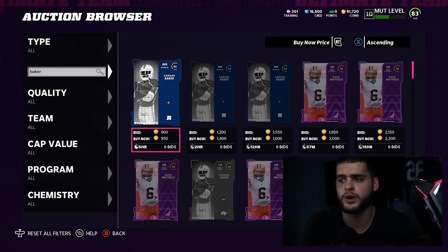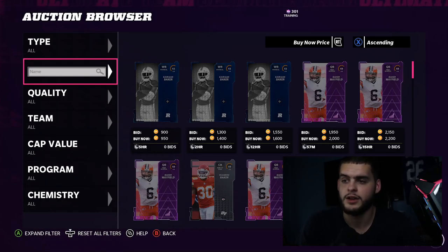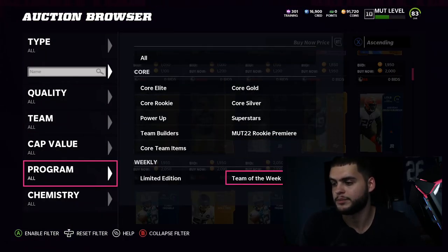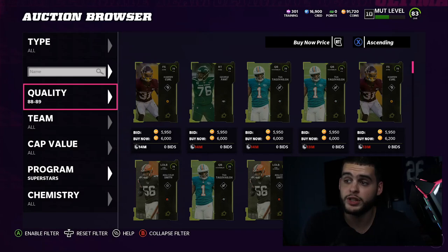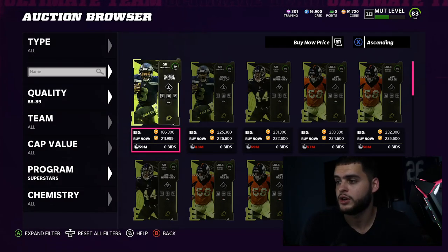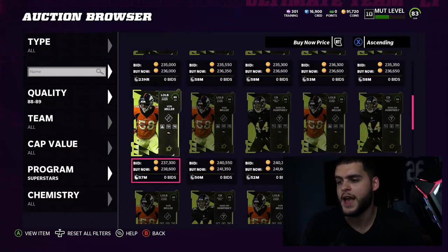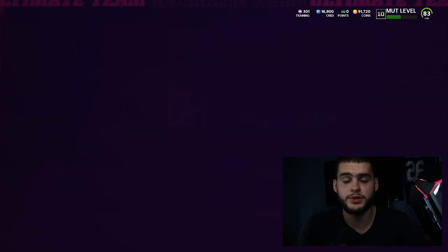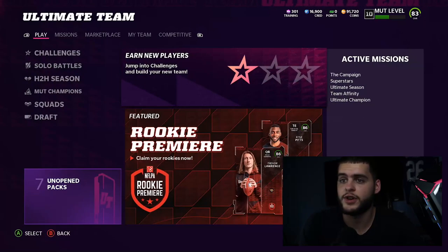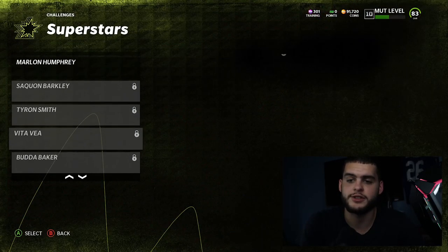Let me show you the auction house prices. Russell Wilson Superstar MVPs are going to be around 200K but will come down to the 170-180K range after a week or so. Personally the only ones I want from this drop are Von Miller and Marlon Humphrey. Coming later this week: Saquon Barkley, Tyron Smith, Vita Vea, and Buda Baker — if you want to prepare for those, now you know.